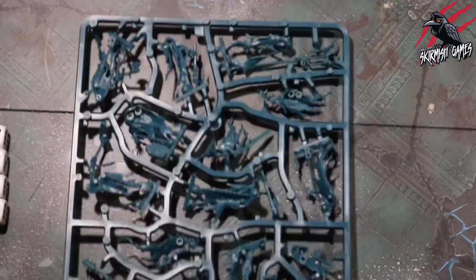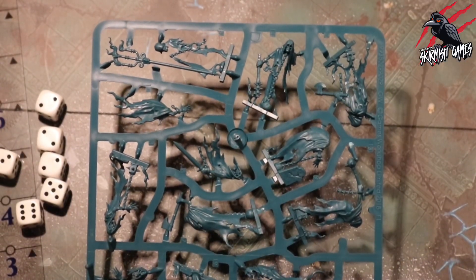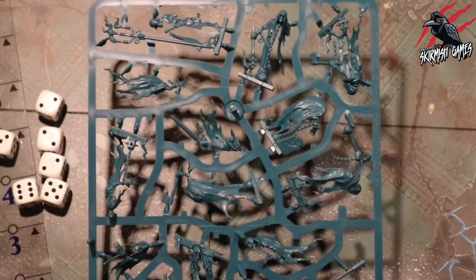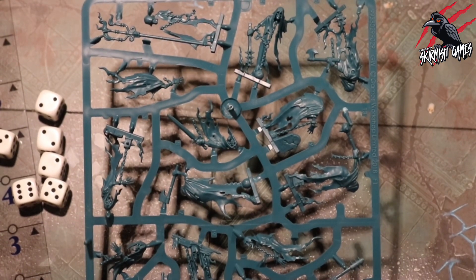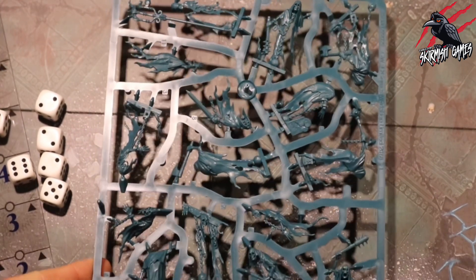Those are our Stormcast Eternals, and then we've also got the Night Haunt sprue. You're going to get a lot of miniatures there — we're looking at nine miniatures altogether. These are easily pretty much all built, just a little bit of assembly, nothing too tricky.